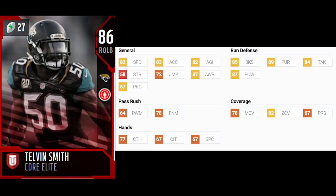His Core Elite stats: 82 speed, 83 acceleration, 82 agility, 87 play recognition — not too terrible if you're going to leave him alone. 82 zone coverage, which is about generic zone coverage. 77 catching, so better than some cornerbacks even.